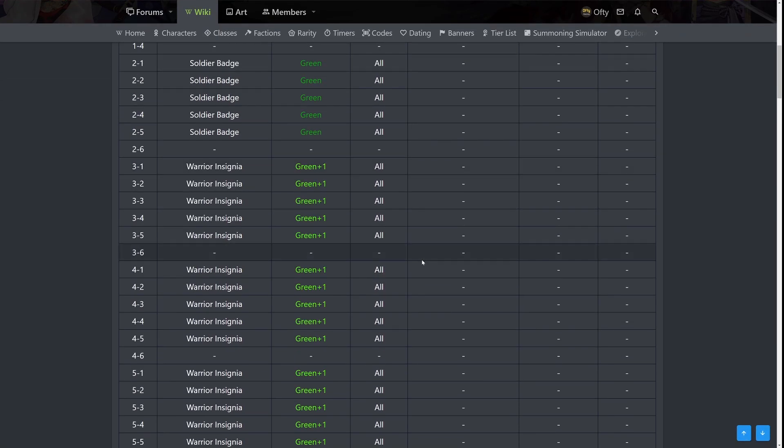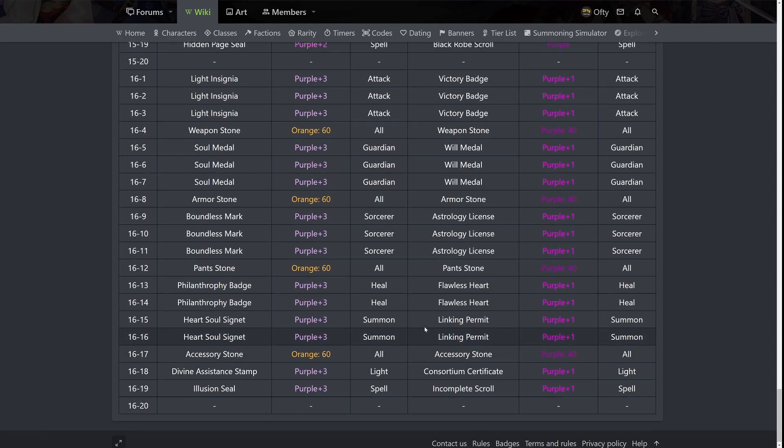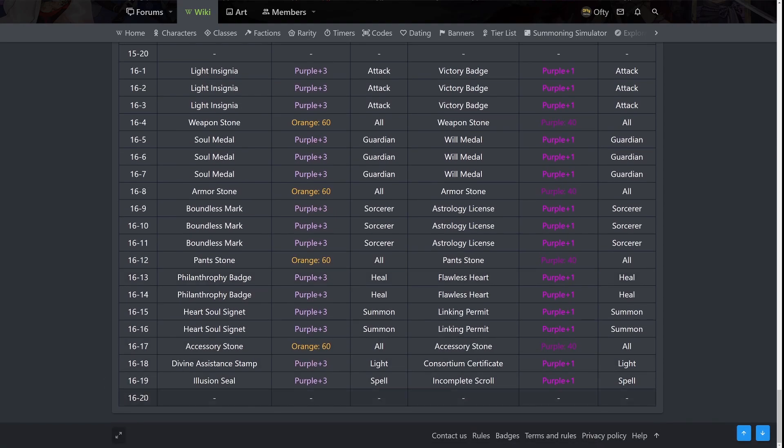This is the data table. I basically scraped all the data from the game and put it in one line by one line. These are the current collapsed story chapters up to chapter 16. If there are more chapters released, I will add more data here.